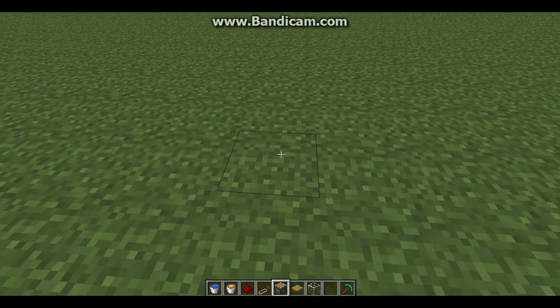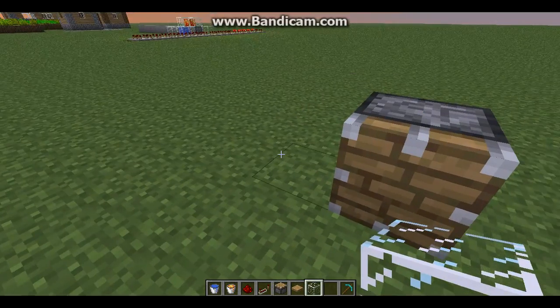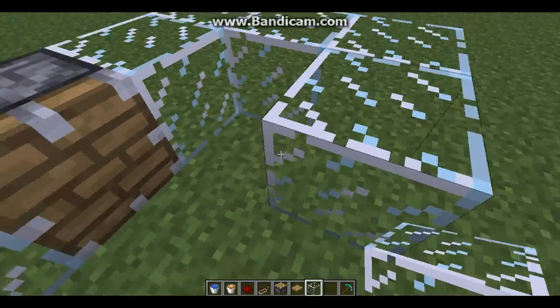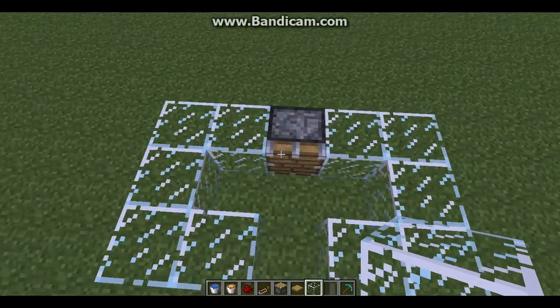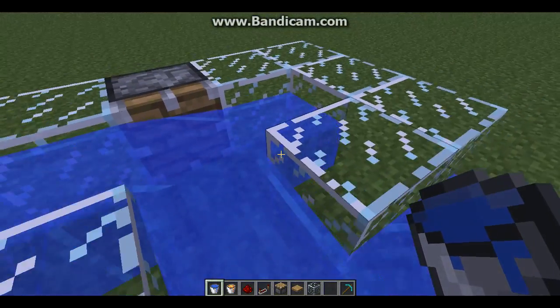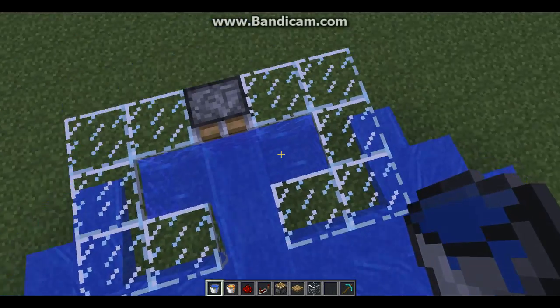To start, put a piston facing you. Go two either side, one out, two, two — so it's a big giant C. Then put water in the two corners of the C, or the two bits.